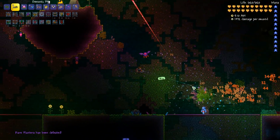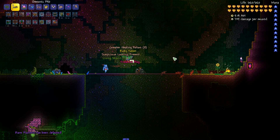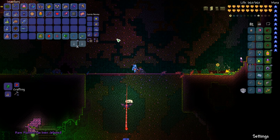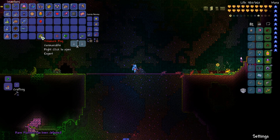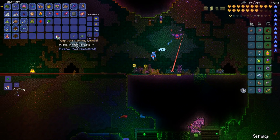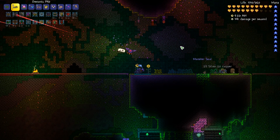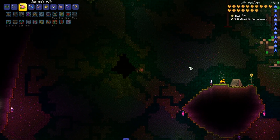You're dead! Rare Plantera drop — she dropped me a ruby token. And we got these — let's drop that — and this ghostly residue, I can use more of that. Anyway, before my buffs wear out, let's do this again.